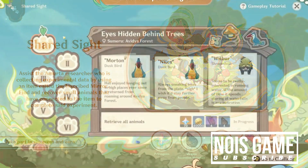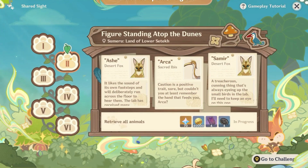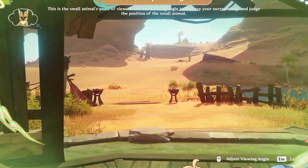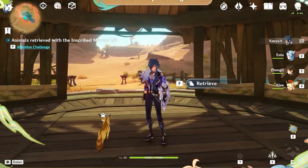Collecting experimental data, we will need to use an item called the inscribed mirror to find and recover small animals in order to complete the experiment. Travelers may use the device linked to the inscribed mirror to view the environment from the animal's point of view. Use the information from what you can see to figure out their location and recover them.